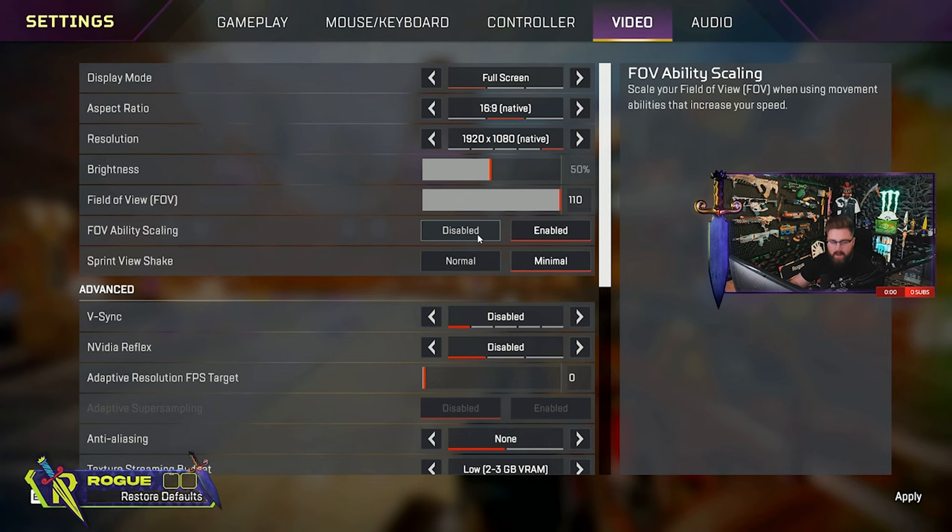There's a setting that will enable Bloodhound's FOV to increase when he goes into the ult — it kind of backs up your view and extends it. You can change that setting, it's up to you. The maximum scan distance for the Bloodhound tactical is 75 meters, and the scan cone is 125 degrees. I'll show you the difference between having FOV ability scaling enabled versus disabled.